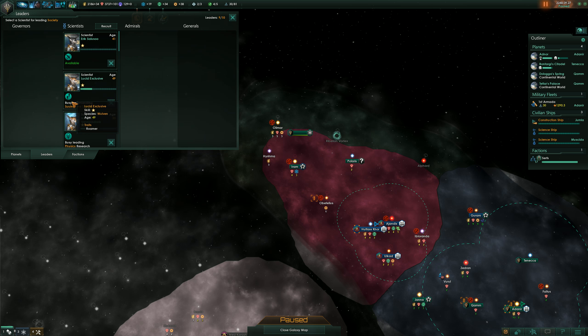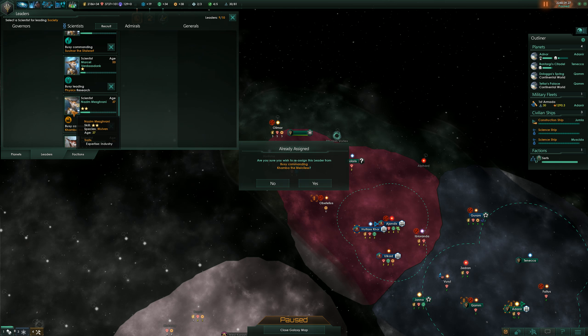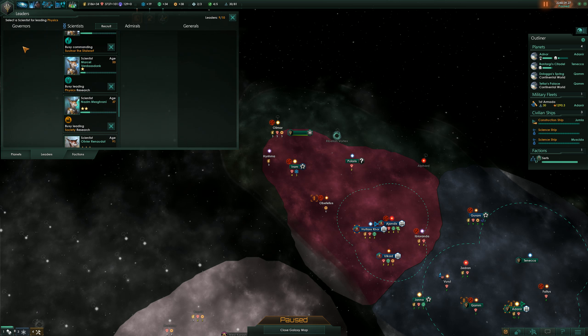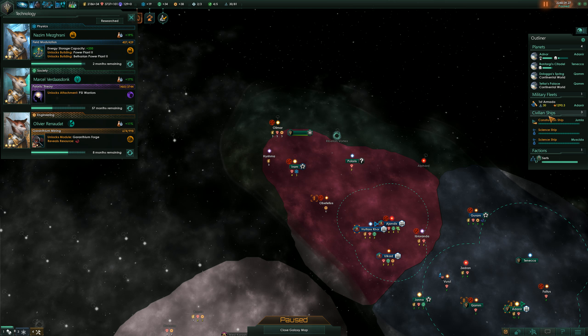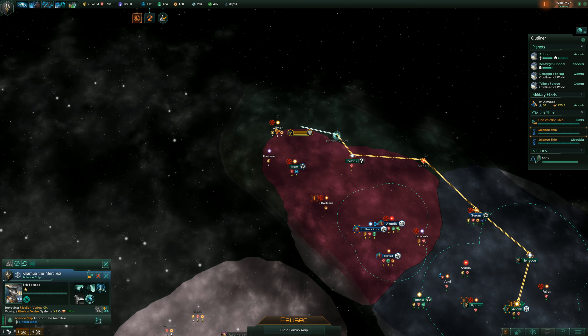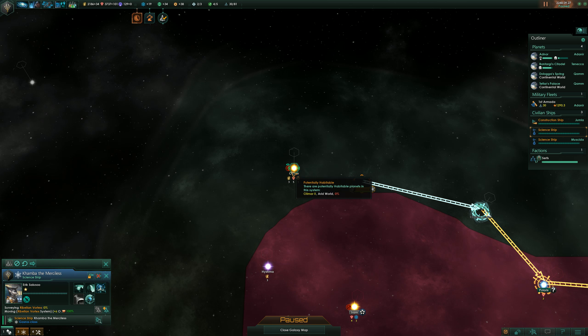We are going to do some switching. We're going to pick Nazim, who is currently commanding Kamba the Merciless — you are now going to be our researcher. Actually I'm going to switch with Marcel, because industry and industry are a good match. We have a science ship that now will get a leader. That's going to be Eric, who is very fond about discovering new things in space.